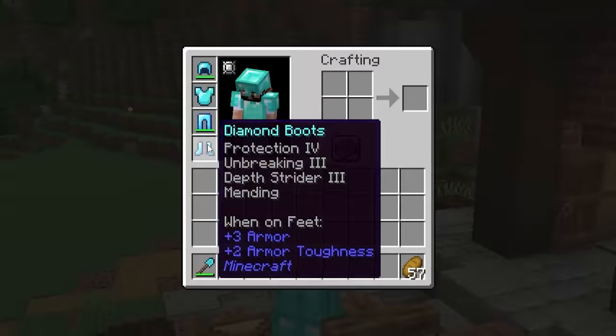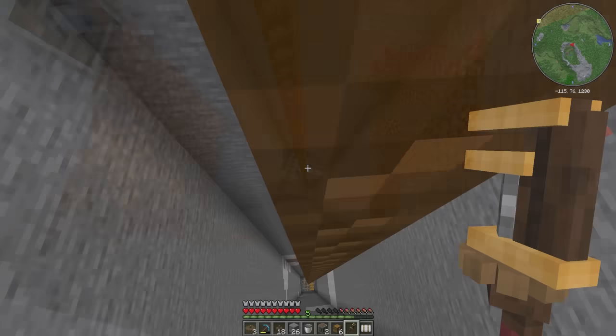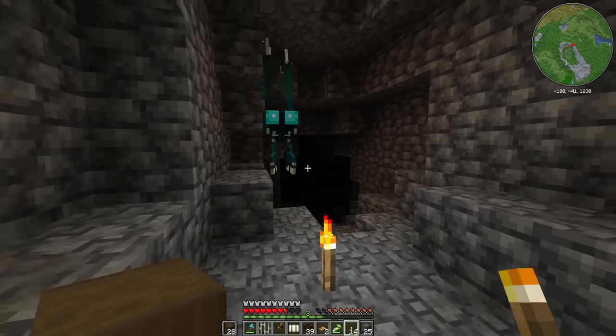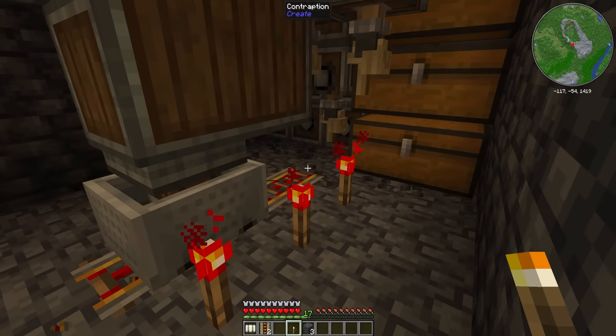Last episode we expanded our mob farm, enchanted our gear, and built a small iron farm. Today we dig a big hole, we fall down a big hole, run away from a screaming thing in a hole, and build a working elevator alongside an automated drill to upgrade our mining operation.